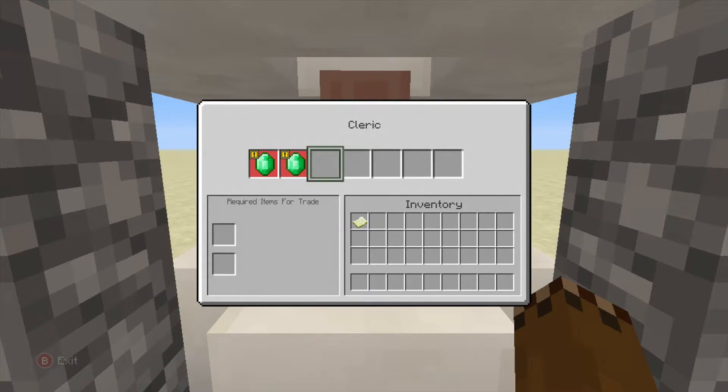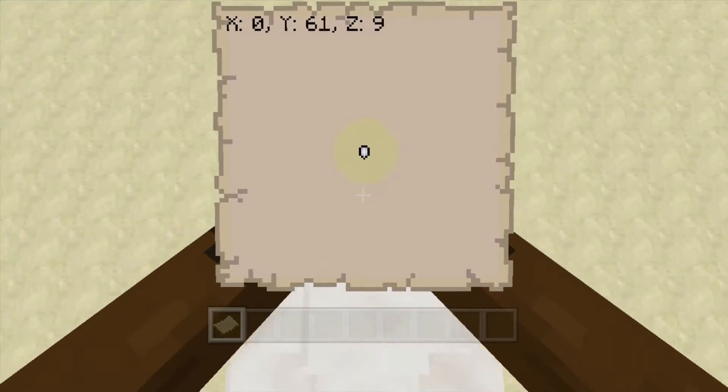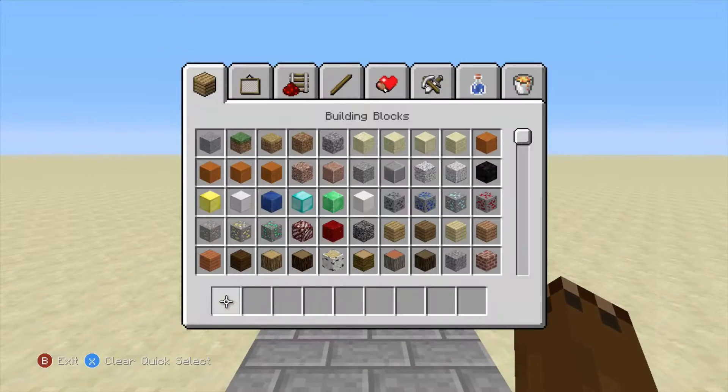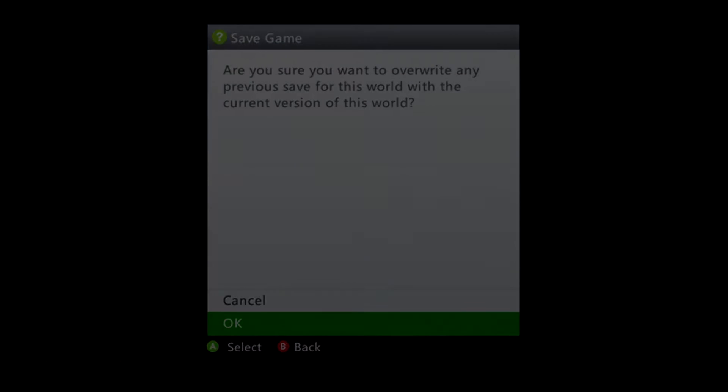As you can see here, I have a villager already placed down. His traits are completely unedited — these are just what he normally has. What we're going to do is remember the coordinates of where he's standing, which for my case is 0z9. Once you've got all your coordinates down, you can go ahead, exit save, and load up onto the program.